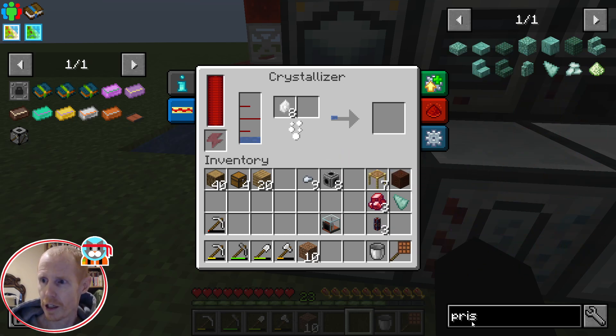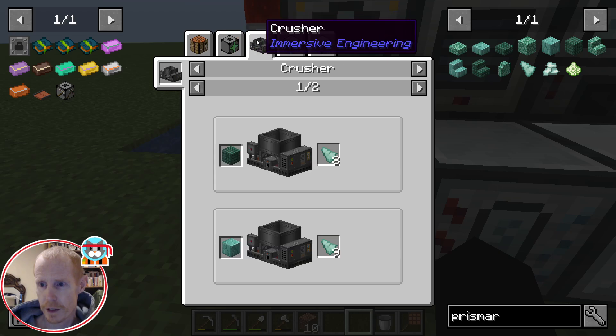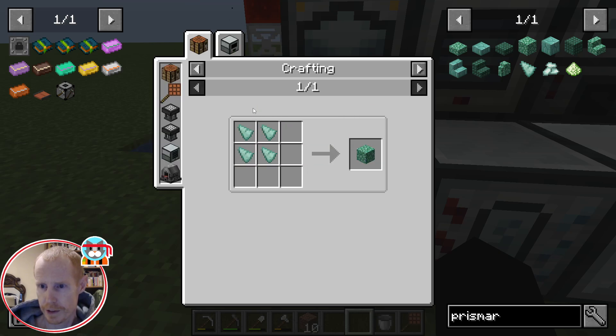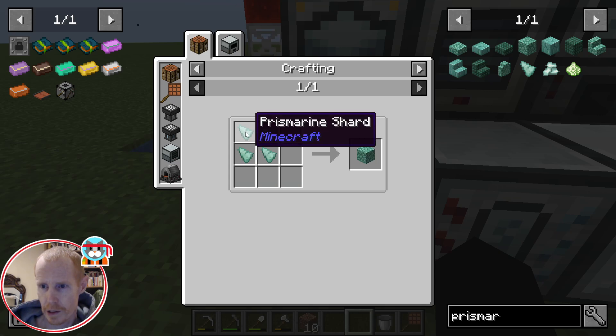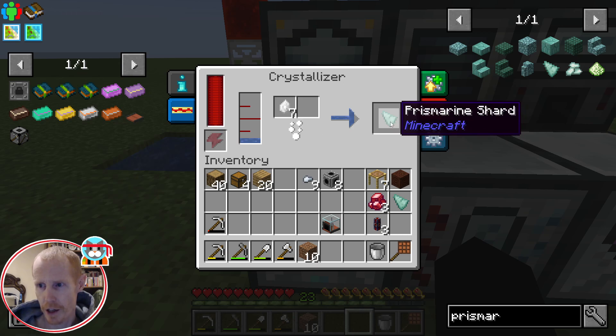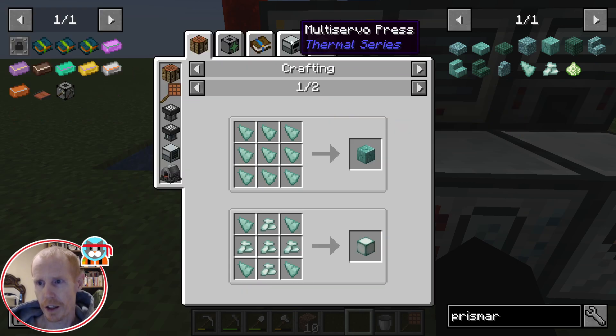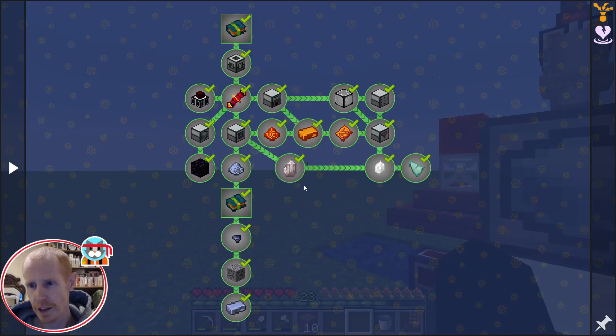Some of these crystal bases need to go toward getting the prismarine. I wondered if there's another recipe to get prismarine, but that's the only way for now — put it in there. We need these prismarine shards so we can pulverize them down to get the prismarine dust, and that is the basis of the entire next chapter — the crystals chapter.